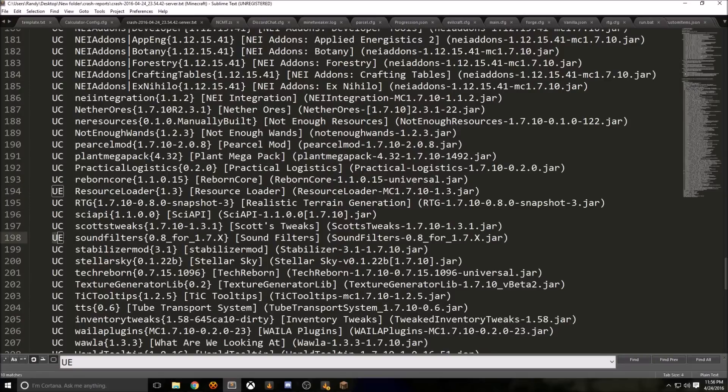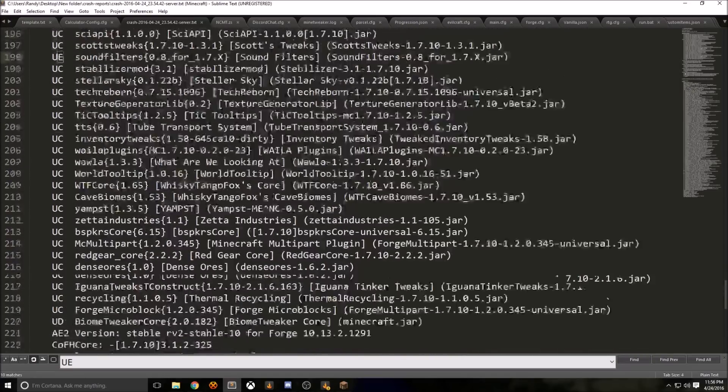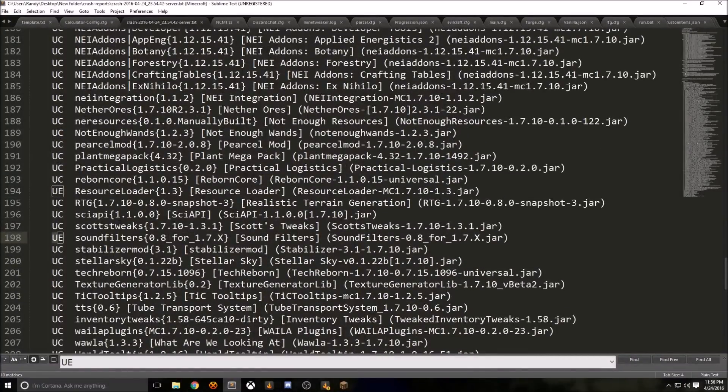Sound filters shows UE as well — you'll need to remove that. Now, even after you do this the first time, it may crash two or three more times. But after about four runs, you should be good. If you make note of which mods are crashing — which mainly will be JourneyMap, resource loader, custom main menu, and things like that which are only client-side — then you can just remove those every time you update your server.